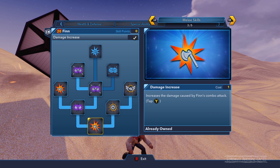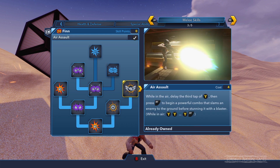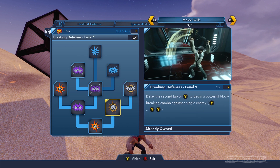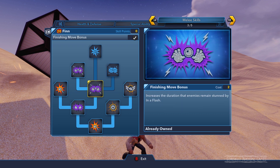We've got increased damage caused by Finn's combo attack — that's his basic attack. Then we've got Breaking Defense level one: press Y, wait, then press Y again and Y again. His only air combo — the aerosol — while in the air, delay the third tap of Y, then press RT to begin a powerful combo that slams them into the ground before stunning them with a blaster. So you do Y, Y in the air, then you wait, then Y, then RT. And then his finisher, Inner Flash: Finn throws a flash detonator that stuns all targets in range — press X at the end of a combo when an opponent is hit. You can also increase the time they're stunned for, and there's damage increase for Finn's combos.